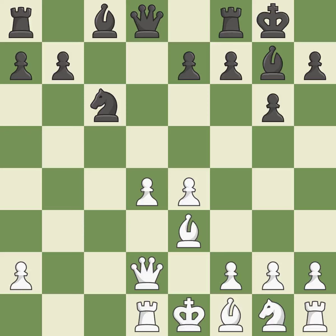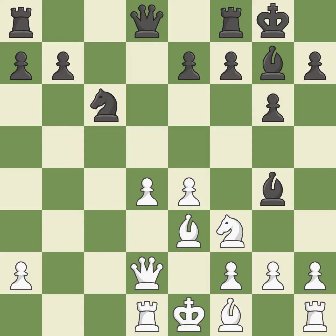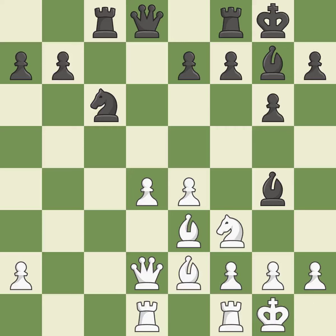A knight moves out of its beginning square and into the action. A bishop grows from its initial square, activating it. This develops a bishop off its starting square, getting it into the action. This threatens to kick a knight. The rook is now on an open file, which helps control squares across the board. The rooks can see each other now, allowing them to provide mutual defense.